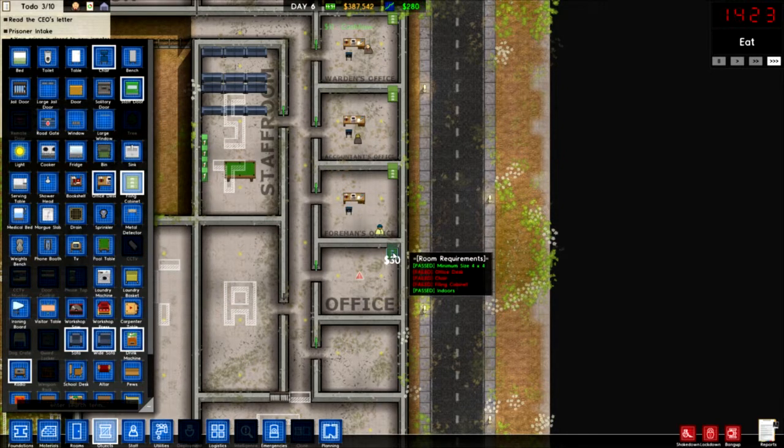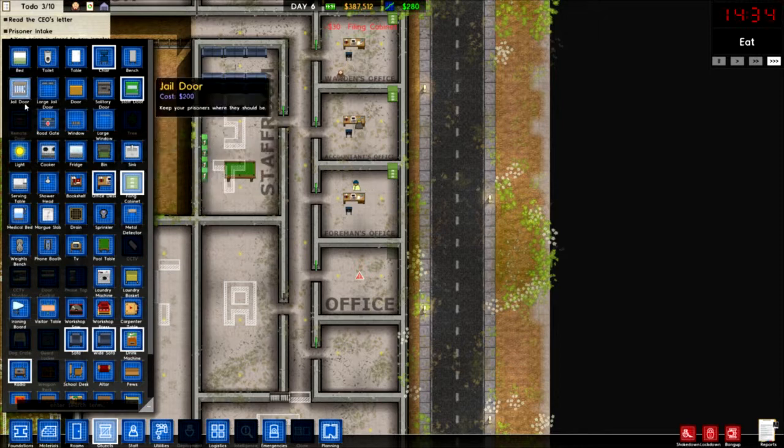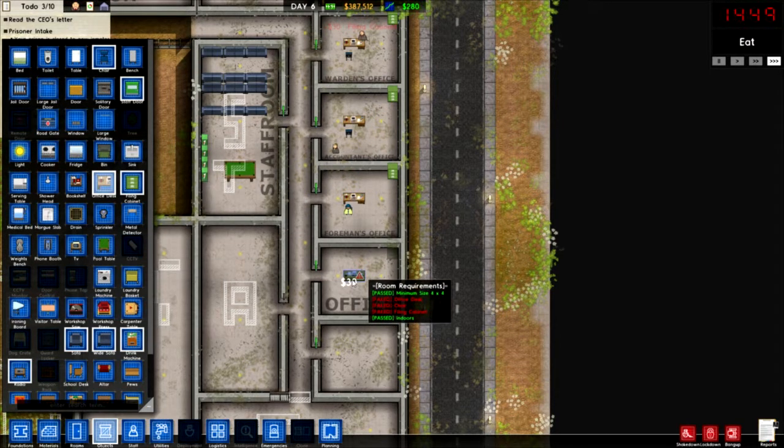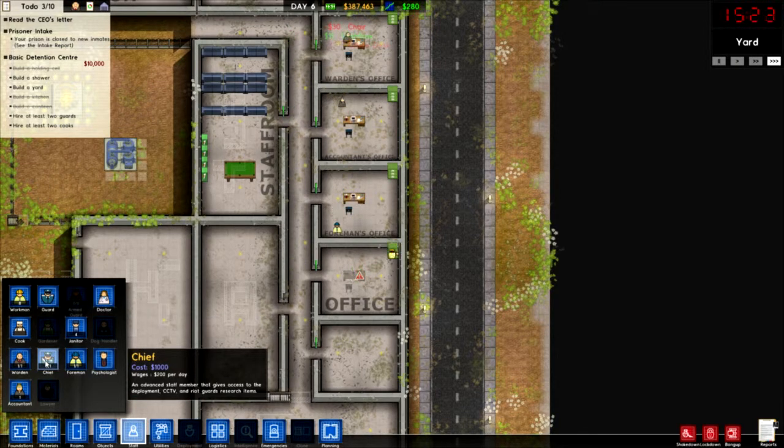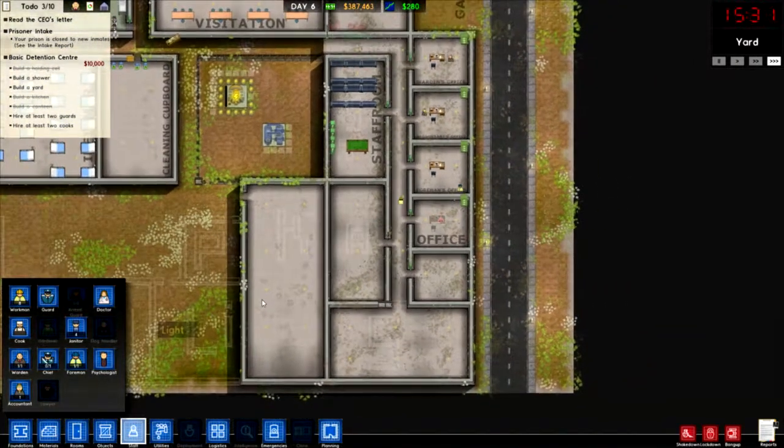Filing cabinet. Where's the office desk? The office desk and the chair. And how much is the chief? 200 per day - we can just about make it.